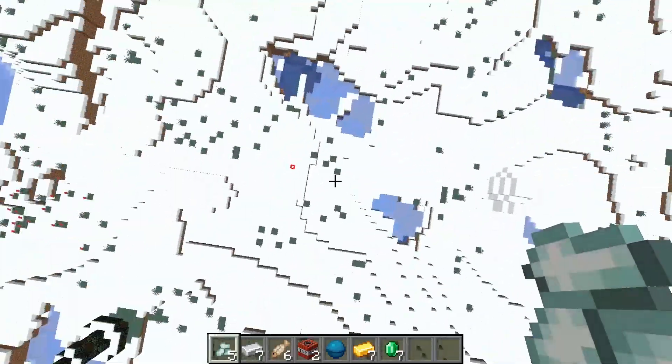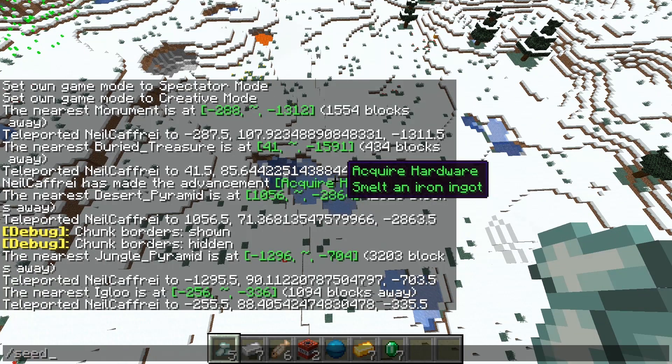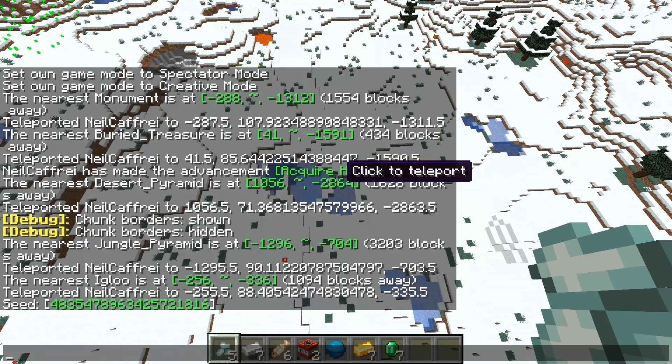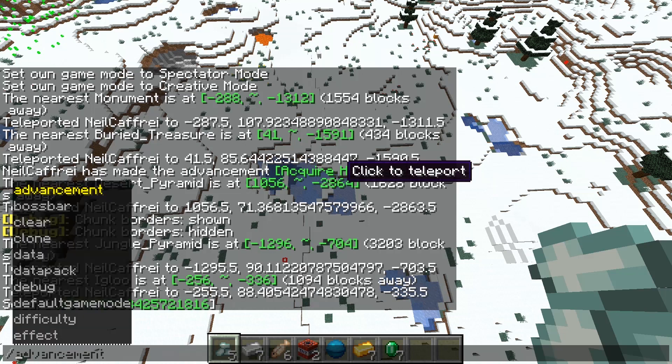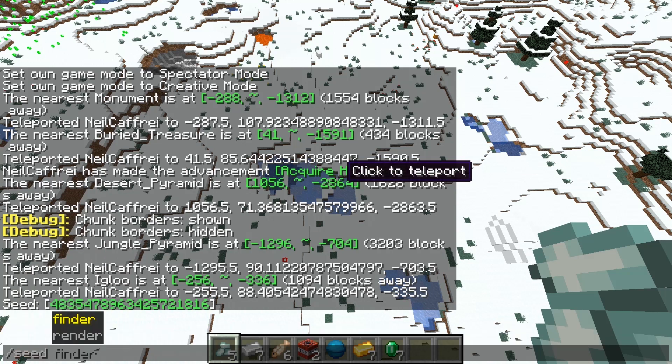Once you have covered enough biomes and structures, the /seed command is a normal command that gets the current seed, but you usually can't do that. If you go into /seedfinder, you can enable and disable some filtering options. With the render option, you can disable the render by setting it to off, but there's currently a bug so I don't advise it. You can also enable or disable x-ray.